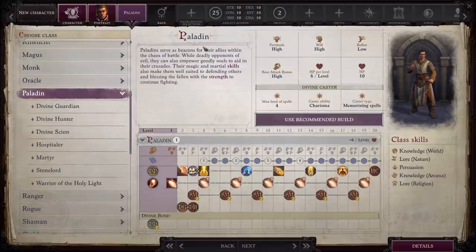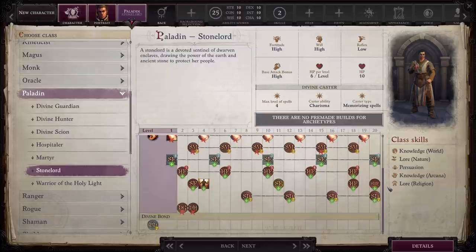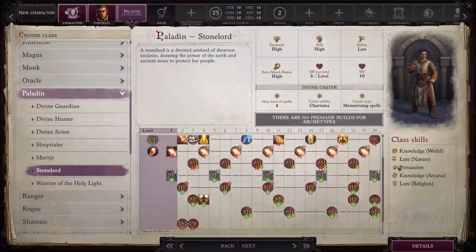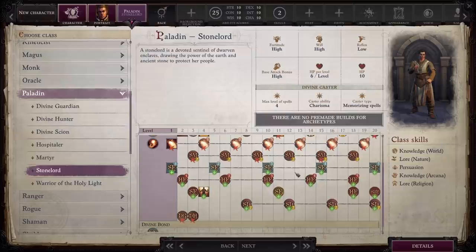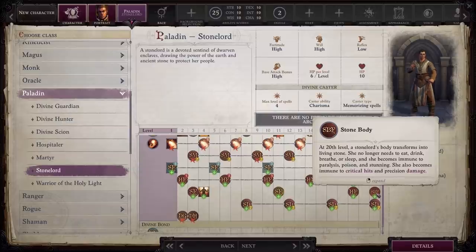Next up is Paladin. My favorite subclass, without a shadow of a doubt, is Stone Lord. You've got to be a dwarf if you want to take this, but you get some monster defensive boosts. At the final levels, Stone Strike lets a Stone Lord draw upon the power of the Living Rock — treating melee attacks as magical and Adamantine with a plus five bonus on attack and damage rolls. A Stone Lord's body transforms into Living Stone: she no longer needs to eat, drink, breathe, or sleep, and becomes immune to paralysis, poison, and stunning. She also becomes immune to critical hits and precision damage. Absolutely bananas.